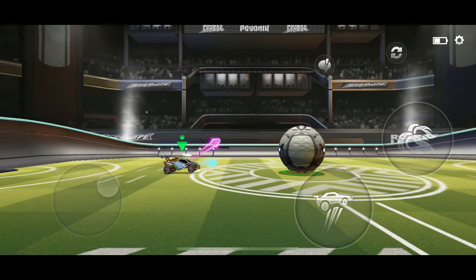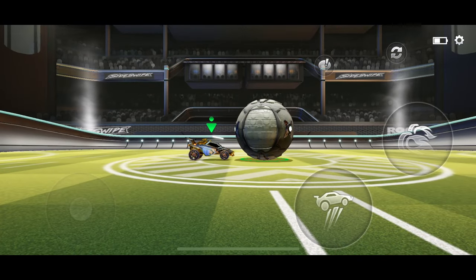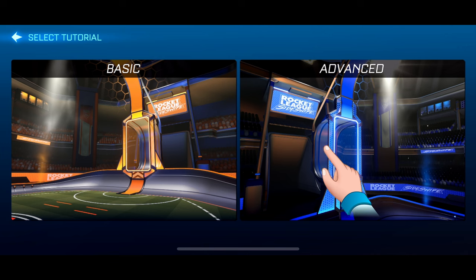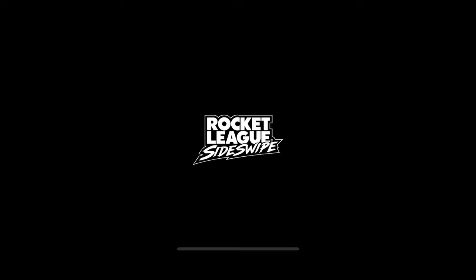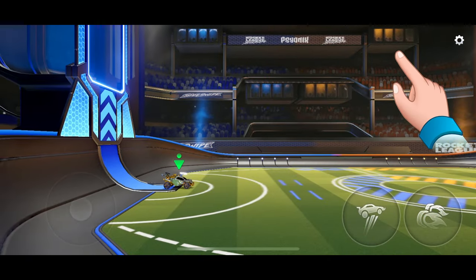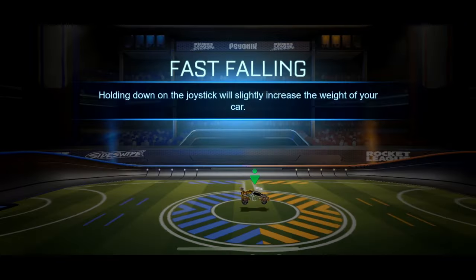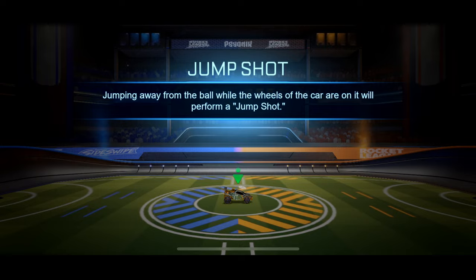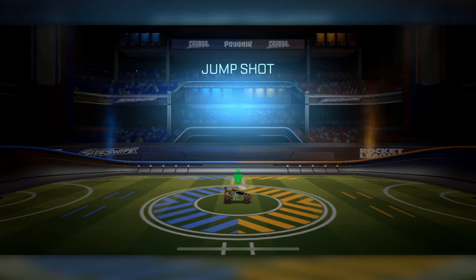This training method differs from most in Sideswipe in that it does not take place in free play. Instead, we're going to be jumping into the Tutorials section, then Advanced. Now go up to the menu and press this button, Next Tutorial. Do this two more times until you reach this section called Jump Shot. This is the start of our training.